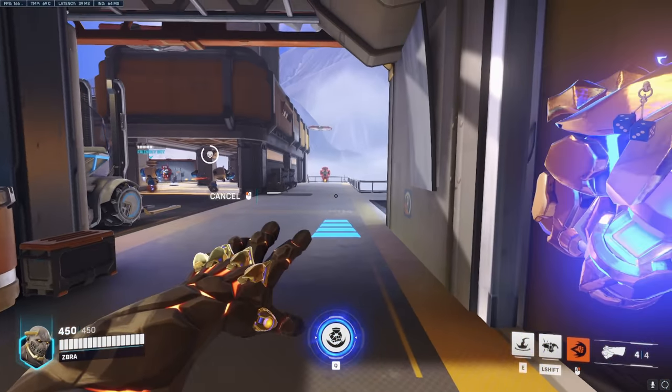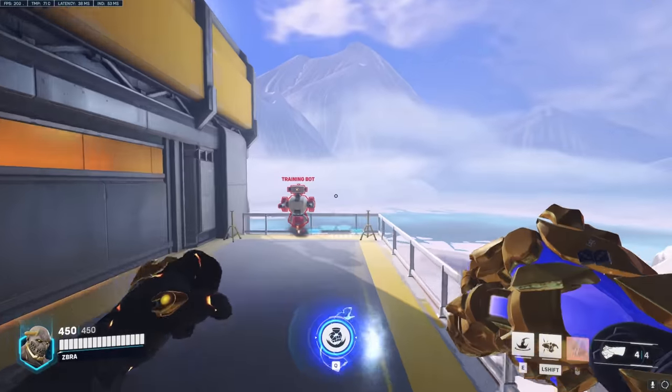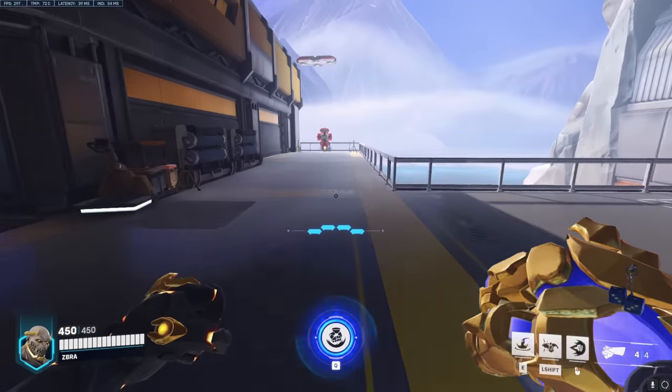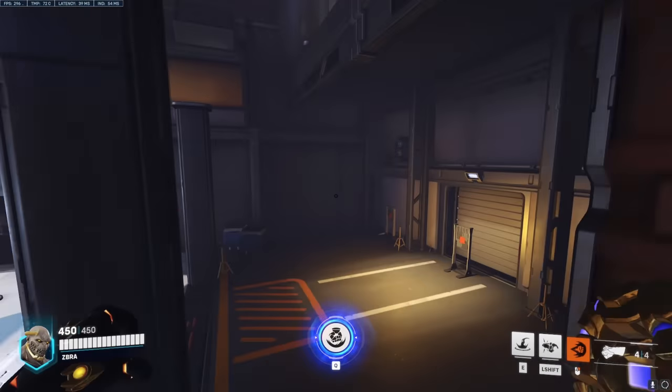Doomfist's Rocket Punch Momentum Cancel is pretty essential to his kit, as it allows you to go further with his punch. All you need to do is press space or jump during his Rocket Punch. Turn punching is when you move your mouse before pressing jump, and it allows you to turn corners with your punch.